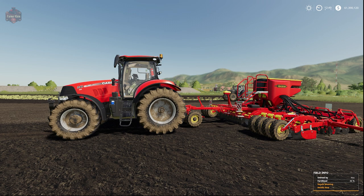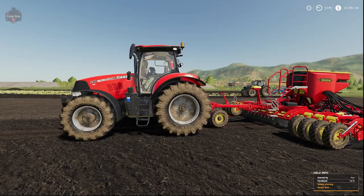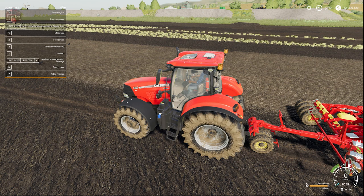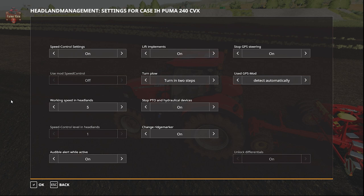Now let's go ahead and look at this thing in-game. I've got a case set up here with this particular mod already activated. What we do is we go Left Shift, Left Control, X, and we get the graphical user interface. You can see here we can turn on and off speed control settings — we can have it slow down our tractor when we're turning, or leave it as is. We can tell it to lift or not lift our implement, start and stop, or control GPS steering, because I do have Guidance Steering enabled. We can have it auto-detect which GPS mod we have installed, or tell it manually.